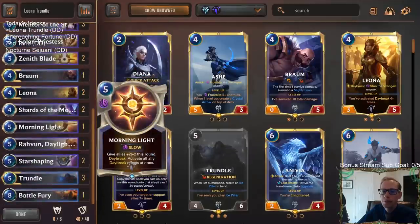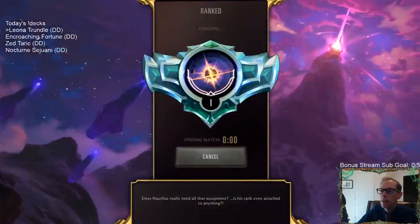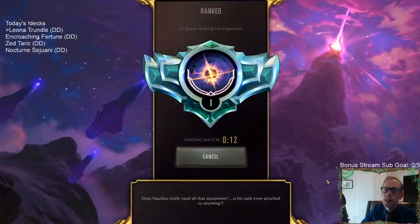That's how we can create a huge Overwhelm threat with gems, Starlet Seer, and Zenith Blade. Let's play some Leona Trundle - five games in ranked. After this we've got an Encroaching Shadows Misfortune aggro deck with Kalista Misfortune, then Zed Taric and Nocturne Sejuani going with Fearsome and Frostbite together.